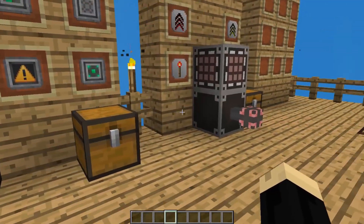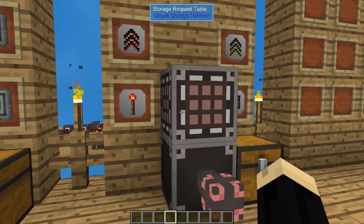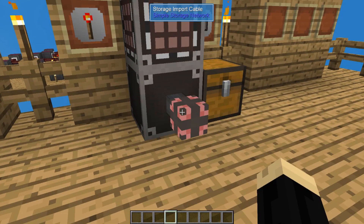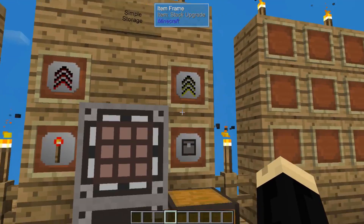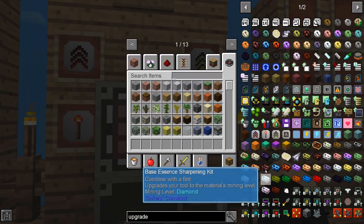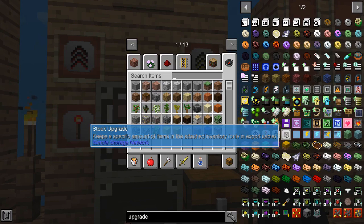The last one we're going to look at today is Simple Storage. I have a very basic Simple Storage network here with a storage import cable. There are four different upgrades available: a speed upgrade, an operations upgrade, a stack upgrade, and a stock upgrade. Looking at these in the JEI: speed increases the speed of importing and exporting into the system. An operations upgrade governs the activity of the cable based on the number of items. A stack upgrade increases the stack size of a task. And a stock upgrade keeps a specific amount of items in the attached inventory, but only works in an export cable.